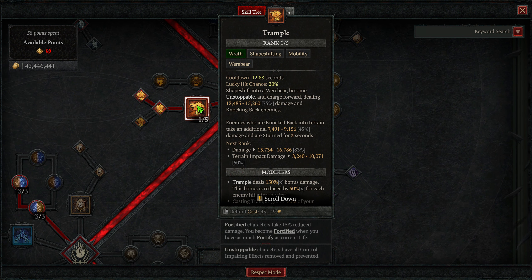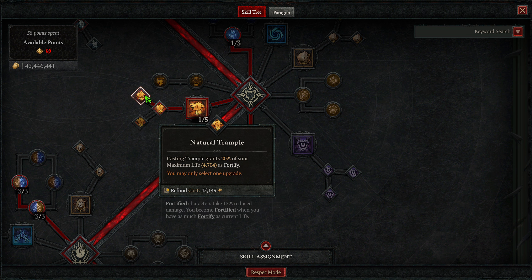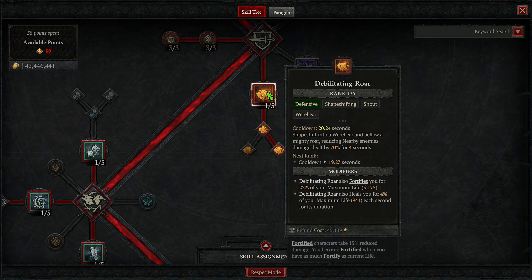Moving to the skill tree, starting with basic skills — just put two points anywhere, we're not actually using these, just to get lower into the tree. Then we're putting five points into Tornado as our main damaging ability. Upgrade one has a chance to spawn additional tornadoes, and upgrade two has a chance to make enemies vulnerable — one of the main ways we apply vulnerable.